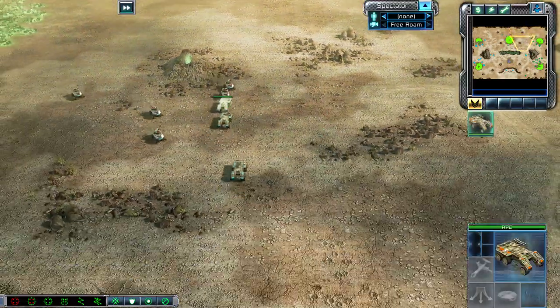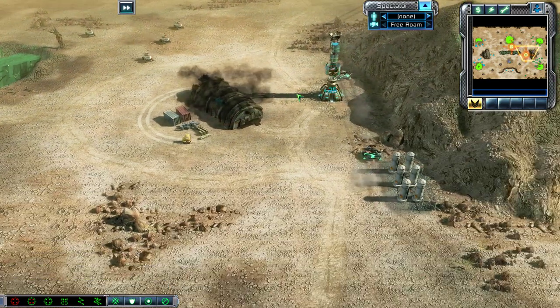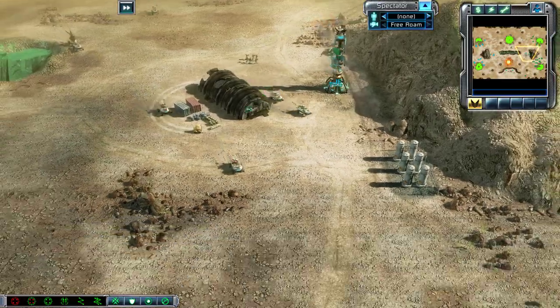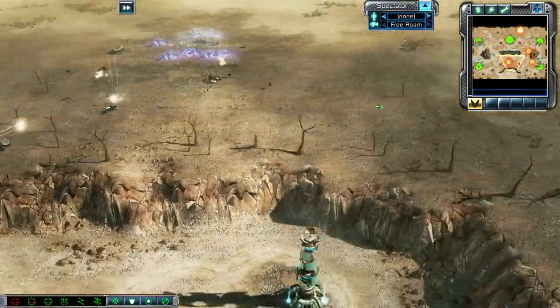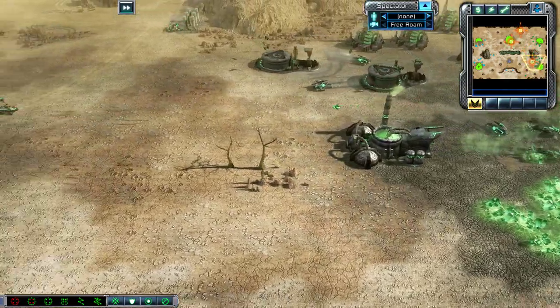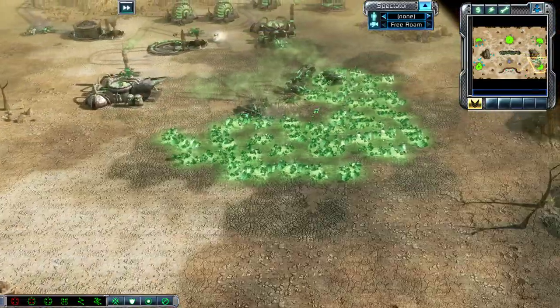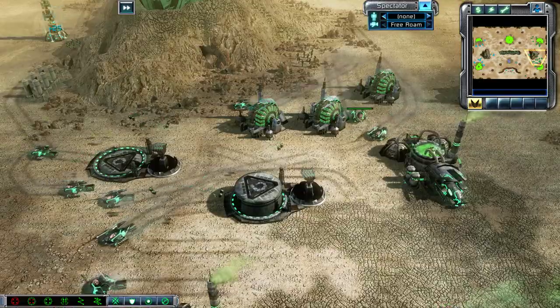They made a quick switch over to the middle side of the map and went straight to the bottom, so those Scorpion Tanks have to change direction right now — otherwise his economy is just going to get destroyed. But the Scorpion is actually maintaining a nice level of defence over here, forcing the Pitbulls to go back. He might actually get a chance to build up his force a little bit more. Other Scorpions come back from behind.